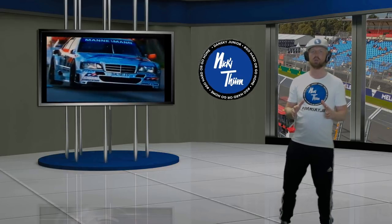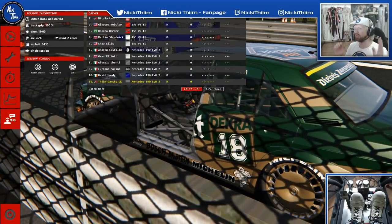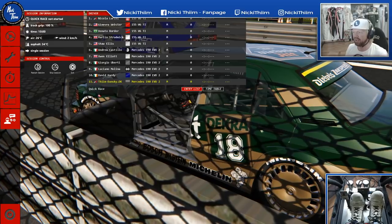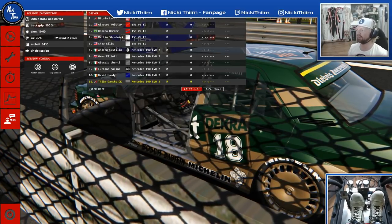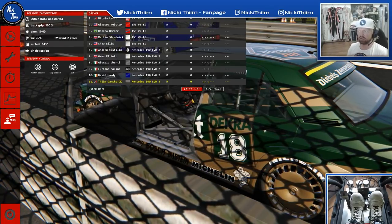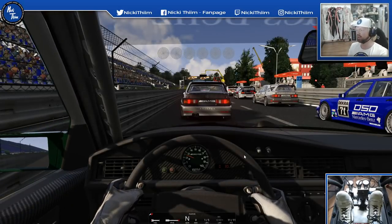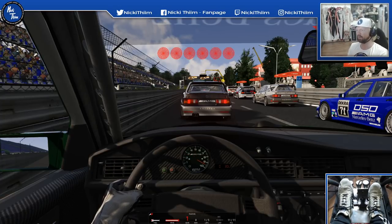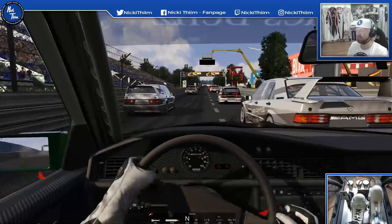Here we are, ready to open the doors and get into my father's old car. Beautiful green and gold livery — probably my favourite livery of them all. We're going to jump straight into the grid, hop right in, close the door. As you can see — old-fashioned — just a steering wheel, no buttons at all. We're going to push it right to the rev limiter: nine and a half thousand RPM.